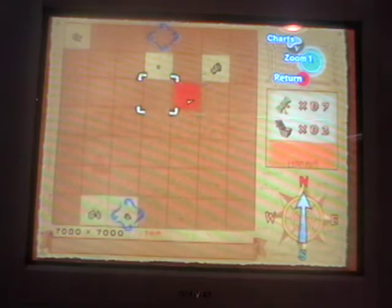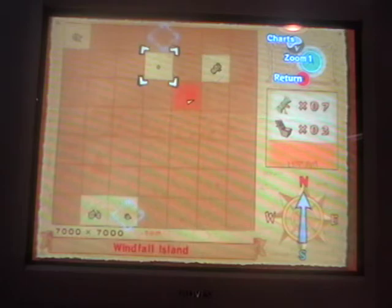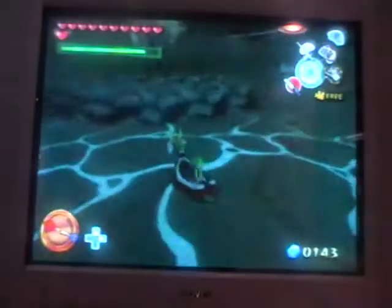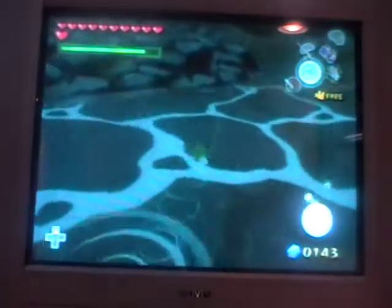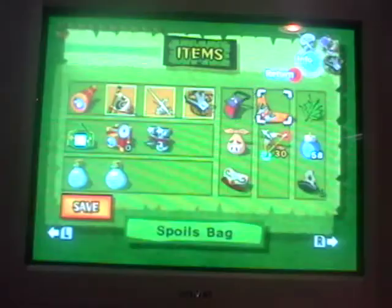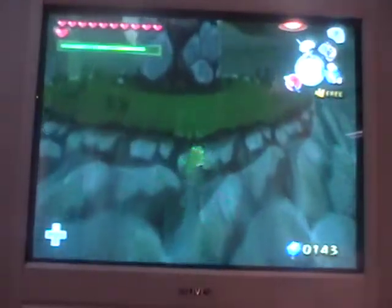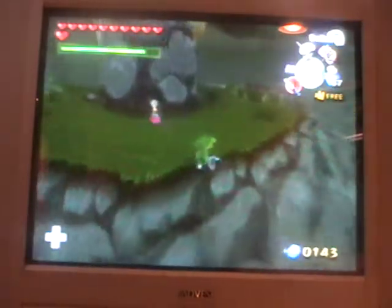Here we are at this square, right between Windfall Island and Dragon Roost Island. There's a rock in the way — you can probably already tell what upgrade we're gonna get. So let's just blow up this thing — kaboom!